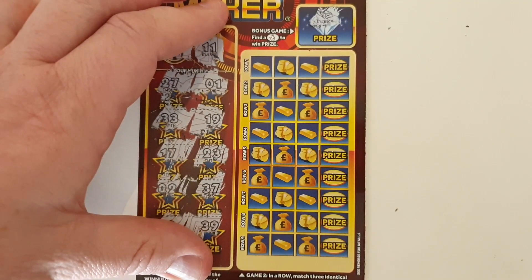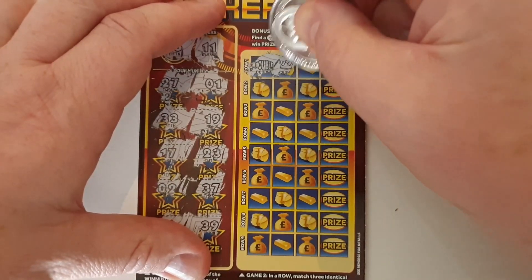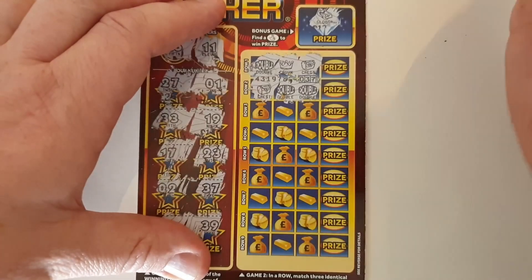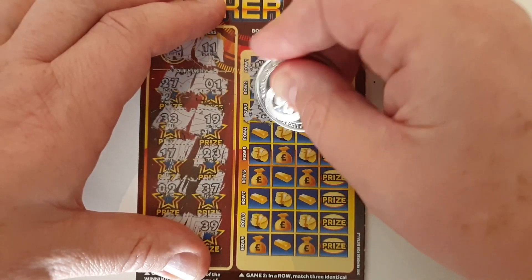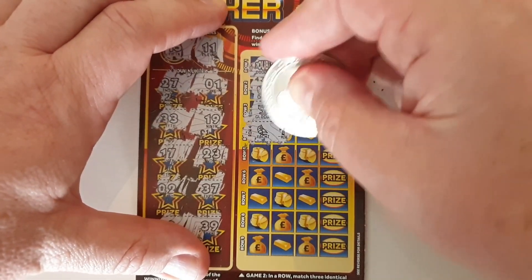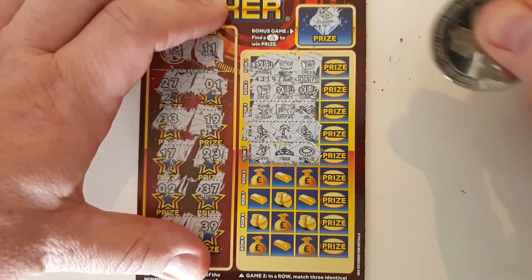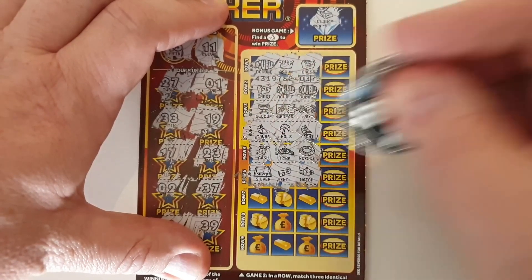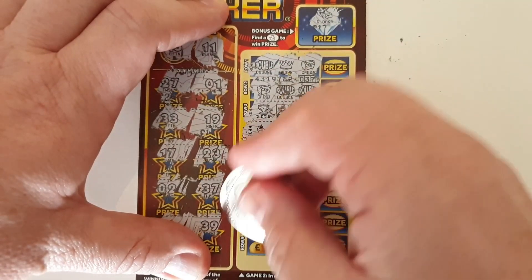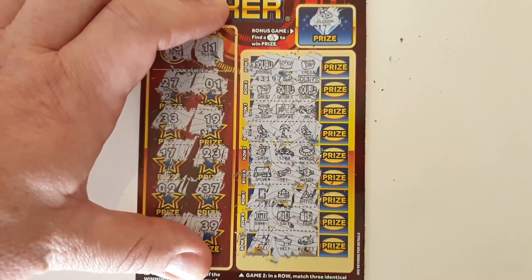Still a lot of scratching to go. Here, we want three identical symbols. If you get three doubles, you win double the prize — a bit like Blind Share. Double crown, chest — nothing doing. Chest, double, double. Gold cup, boarding pass, and a bike. I don't think much of this lucky coin — struggling to scratch with it and it's not giving me much luck. Two yachts and holes. Cash, tiara, and a necklace. Silver, key, and a watch. Phone, bag, and an amethyst. Bank, safe, safe. Helicopter, helicopter, and a nugget. Nothing doing on that card.